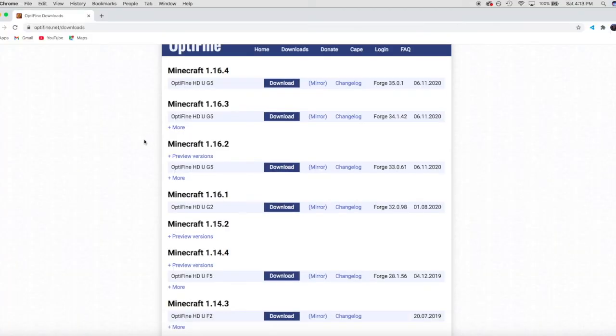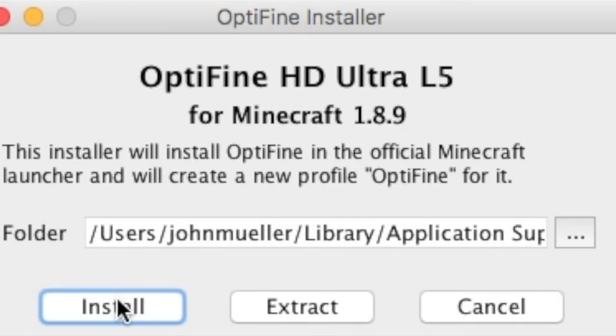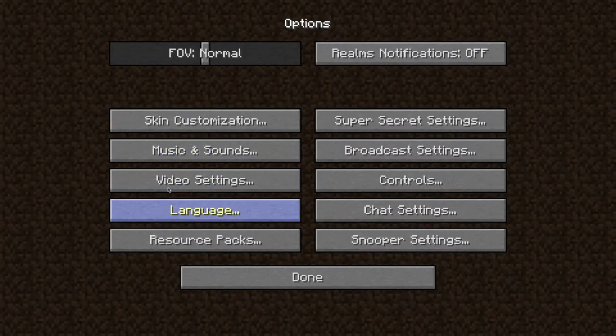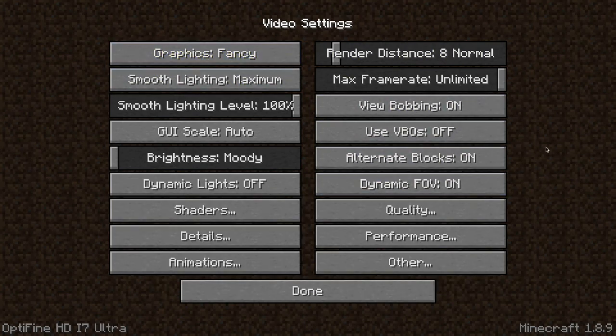Optifine is a mod that does not require Forge to run. You simply install it from their website — link is in the description — download the version you want, run the file, follow the steps, and open Minecraft with it. I will also leave a more in-depth guide in the description. Optifine allows you to customize your video settings more than in vanilla, so go to video settings and turn off everything or put it to its lowest value. This will make your game look a little worse but will greatly improve your FPS.